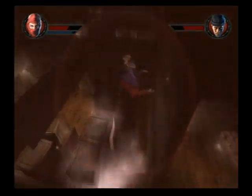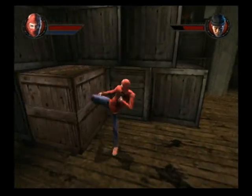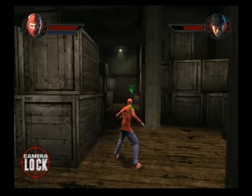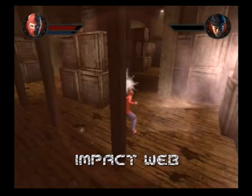If you need web fluid or health power-ups to defeat Spike, search on the ceiling or in the light brown crates. Since Spike is too strong to web yank or web capture, use your targeting to hit Spike with web impacts.